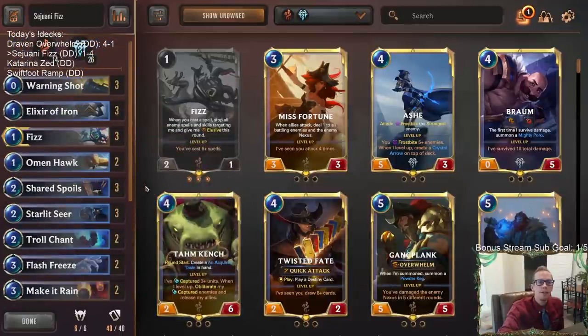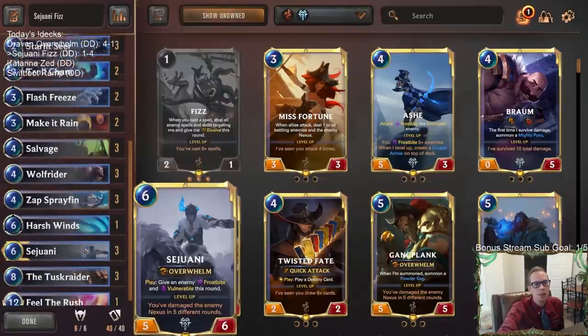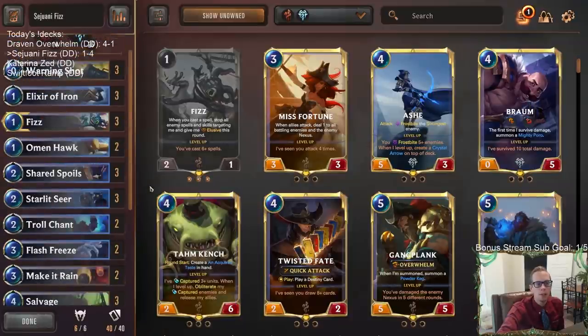Alright, but there we go — that's Sejuani Fizz. Those of y'all watching later on YouTube, hit that like button and feel free to leave those comments as well. Let me know what you would do if you wanted to play a Starlet Seer deck with a good amount of spells and Tusk Raider — would you go to Targon or other things like that? I'd love to hear your ideas on YouTube. Thank you so much for watching some Sejuani Fizz and I'll see you for the next video.